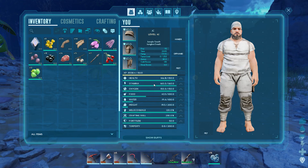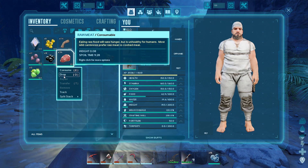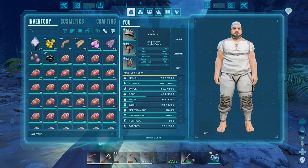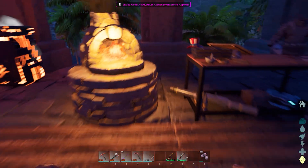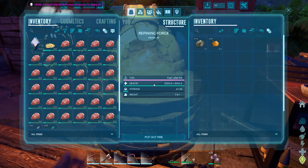I'm gonna continue gathering up as many narco berries as I can by hand, split this meat maybe into a whole stack, rot that out, and we will be ready. We're back and I went ahead and got some narcotics and tranq arrows crafted up.